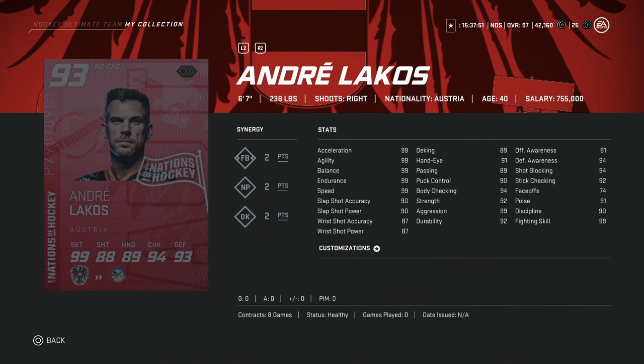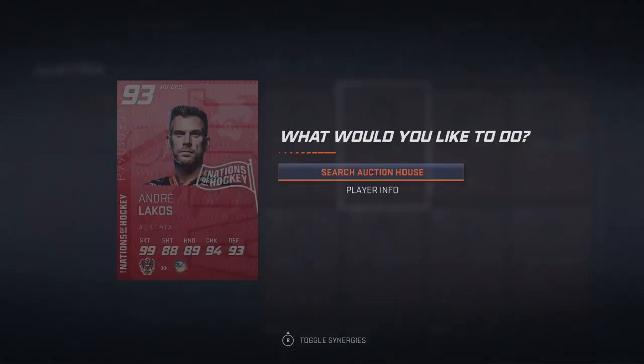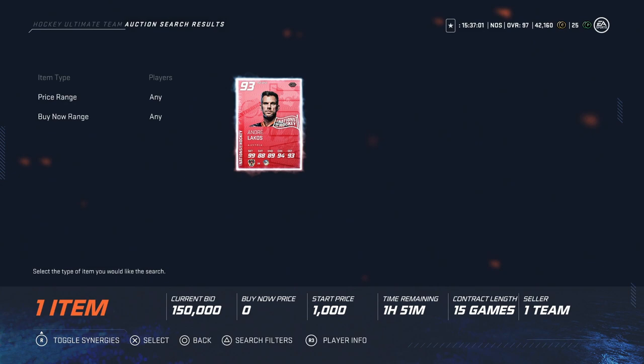Then we've got the 93 overall Andre Lekos, 6'7", 238 — this is an endgame defenseman at 93 overall. He is almost a Zdeno Chara light. He's got 99 skating, which is fantastic, and his slap shot is 90-90. His defensive and offensive awareness is at 91 and 93. This is a great defenseman. If you cannot afford the 97 Bowmeister, the 99 Headman, or the 93 Chara, this is a fantastic get for anyone looking to upgrade their right defense. I'm curious to see what he's going for — I would be stunned if it's anything cheap. 150k is a bid, but that's extremely cheap in my opinion. The way he's built is almost perfect.